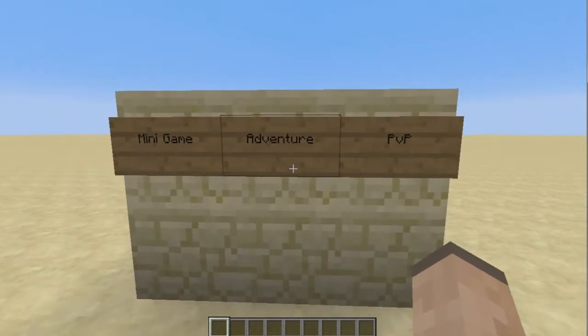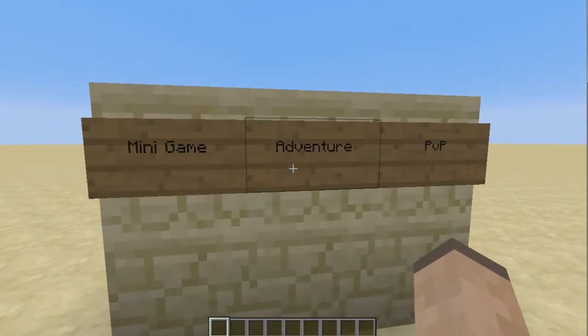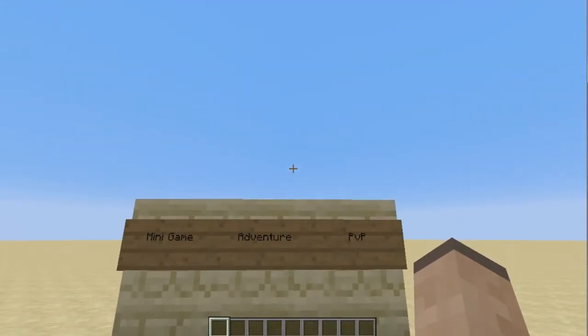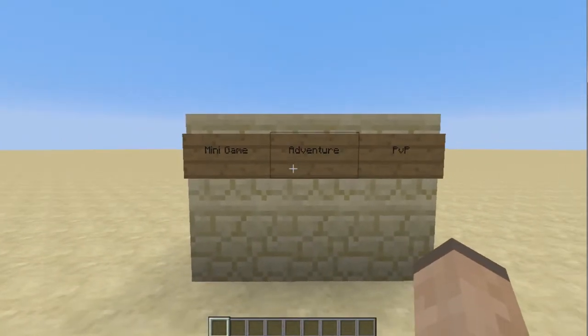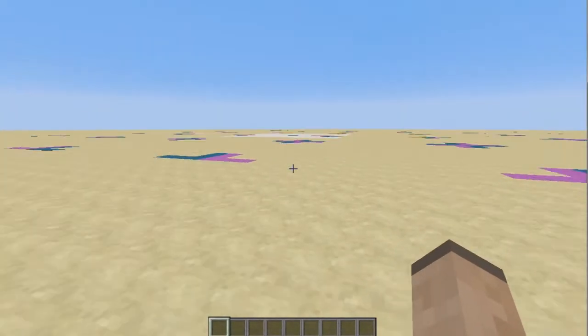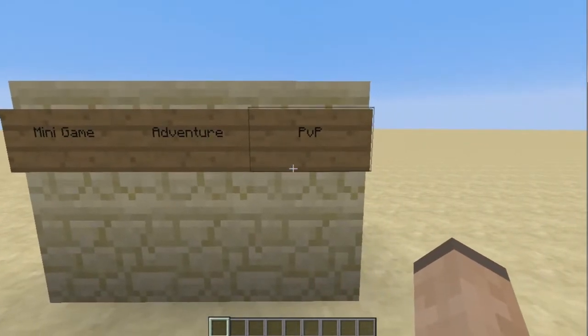For an adventure map, what I'd like you to suggest is a theme — you could say space, or western, something like that. Also give me some ideas for storylines and all that stuff, and I'll put that into the map if this one gets chosen.